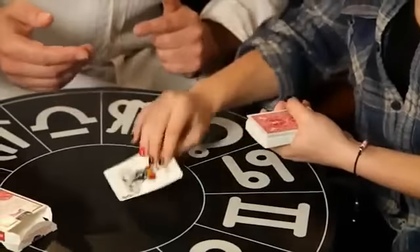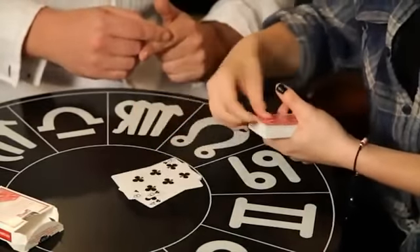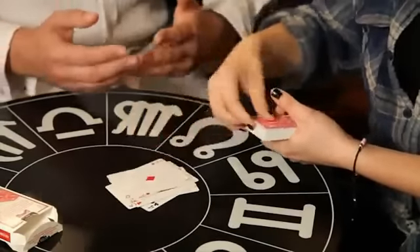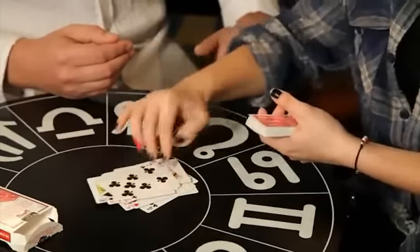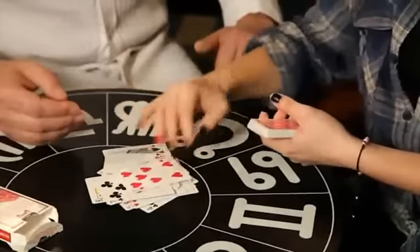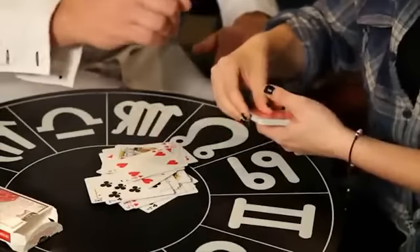I'm going to get you to deal the cards onto the table face up one at a time, and as we do, we're going to count them out. One, two, three, four, five, six, seven, eight, nine, ten, eleven, twelve, thirteen, fourteen, fifteen, sixteen, seventeen, eighteen, nineteen, twenty, twenty-one, twenty-two, twenty-three, twenty-four, twenty-five, twenty-six, twenty-seven, twenty-eight, twenty-nine, thirty, thirty-one.